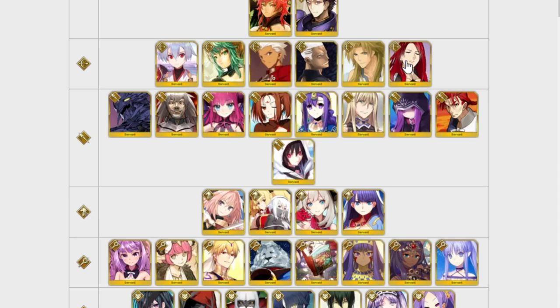Tristan is Story Locked. He is a single target Quick Archer who can go past Evasion. His skills are a good mixture of support-type and debuffing, so he's probably only really good for challenging boss fights. Not a lot of use for him outside of that, but he is Story Locked and I kind of like him.